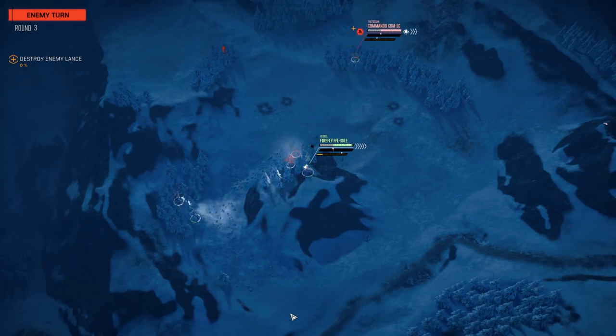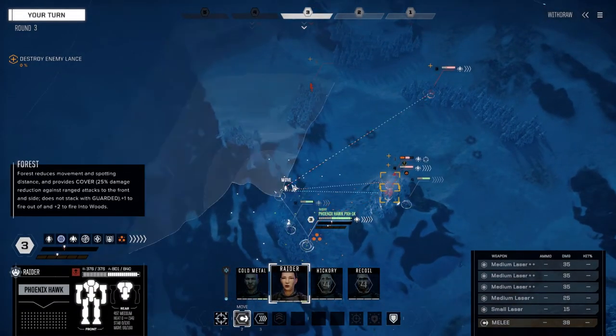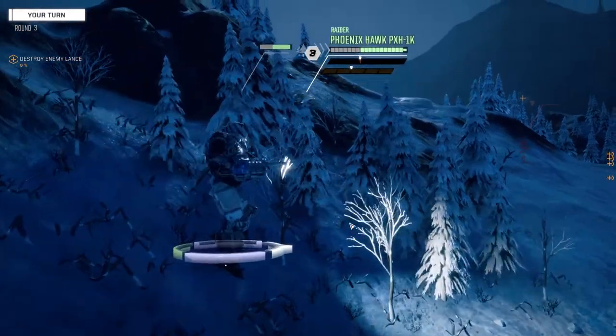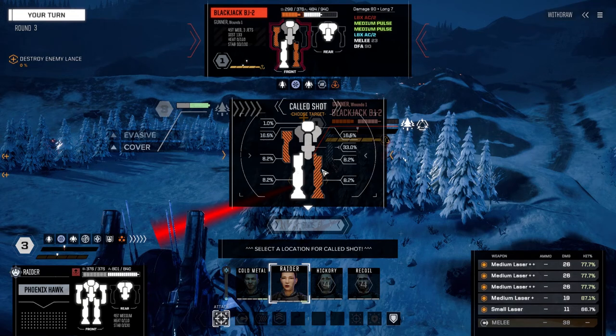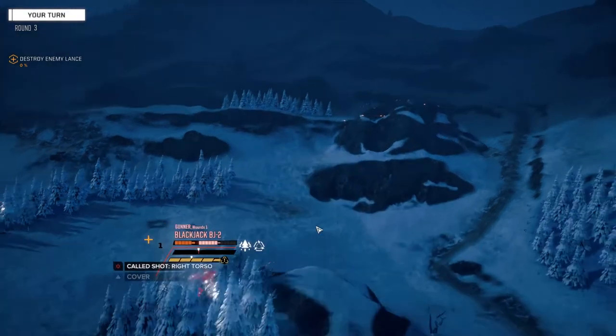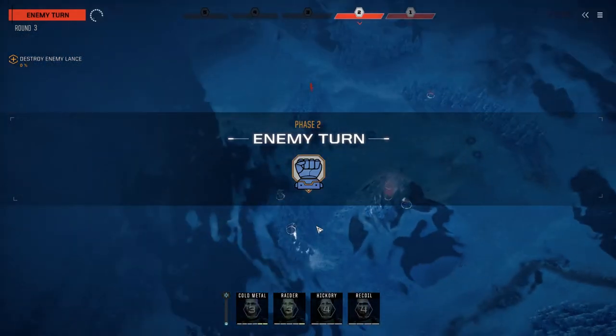Let's get Raider over here and fire on him. Let's try and take the leg - actually we can go for the torso and injure him, but the LBX will be gone anyway. Let's try and torso him - fire. We didn't get it but he's panicking. Rifleman - cool.